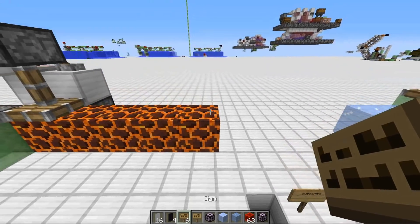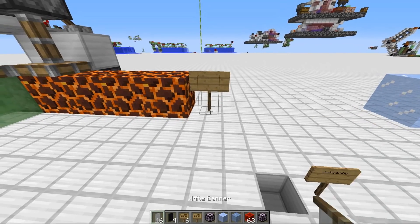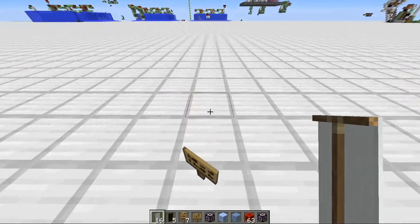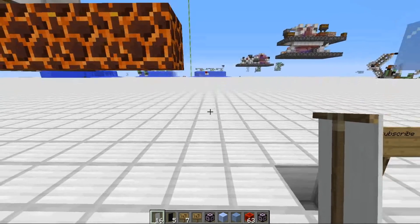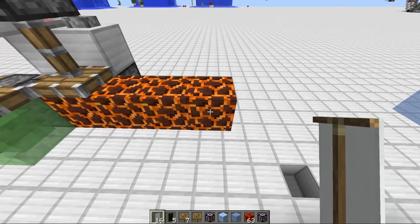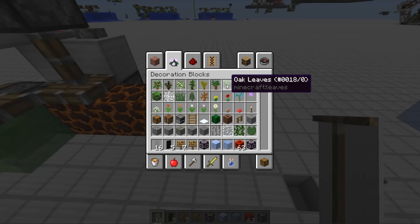What happens if you place down a sign and then put down a banner? Let's put down a sign first, and then place down our banner. That converted the banner into a black banner. So it seems like the outside item that you place onto it is what converts it — it doesn't really matter what the inside is. We can pretty much place any type of block here that when updated breaks off, and it will convert whatever we place onto it into its default value.